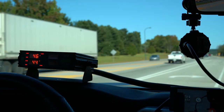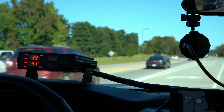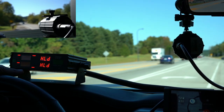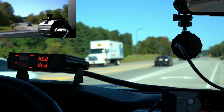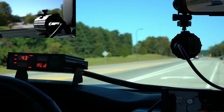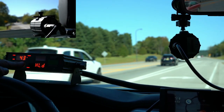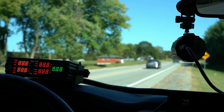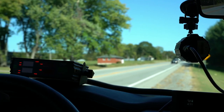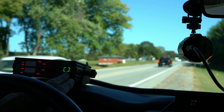Today we're going to be featuring the Stalker Dual DSR 2X — 2X meaning that it displays both the front and the rear antennas simultaneously. You turn the radar on and off by pushing this power button. It'll come through and show all the segments lighting up, and here we have the patrol speed shown in this right-hand window.